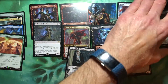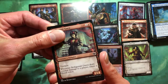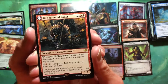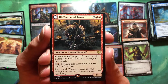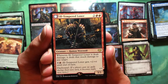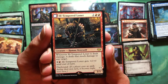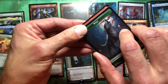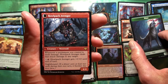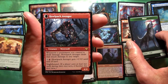We have all 12 — we have 12 with our drunken, crazy ex-girlfriend. And we got a rare. Ill-Tempered Loner — two red red for a 3/3 human werewolf. When it is dealt damage, it deals that much damage to any target. You could pump it +2/0 for one and a red. And on the back we've got Howl Pack Avenger — a 4/4. Whenever a permanent you control is dealt damage, Howl Pack Avenger deals that much damage to any target. And then you could pump it again.